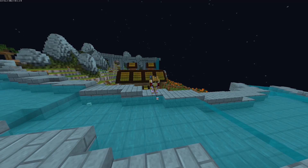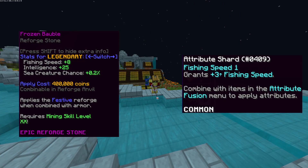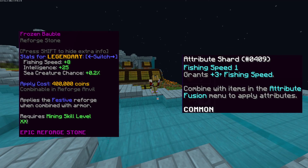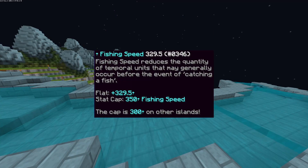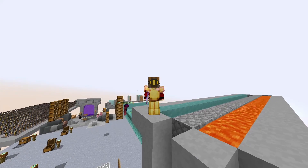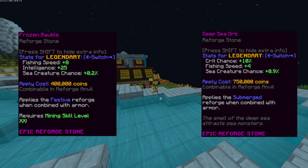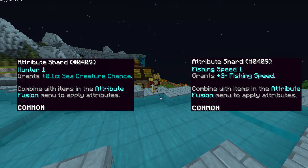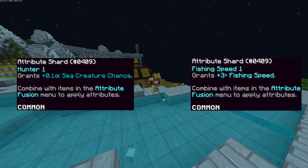The last thing I'll talk about is fishing speed. I recommended things like festive and fishing speed attribute on your rod. But later on, you might face the problem of getting to 300 or 350 fishing speed. When this happens, you should obviously switch to submerged and you might also want to change your attributes to sea creature chance.